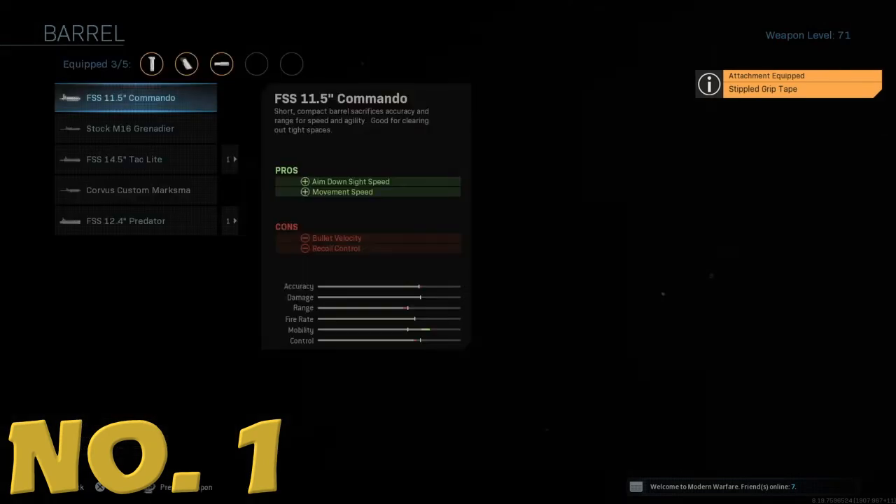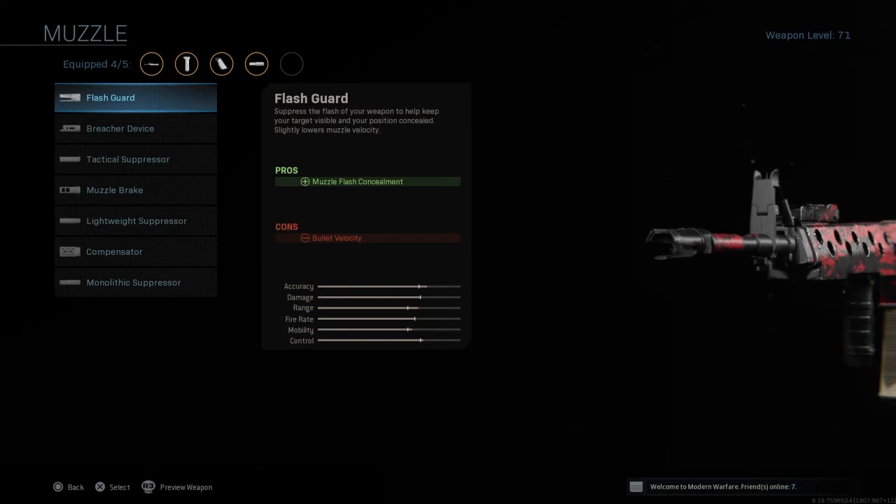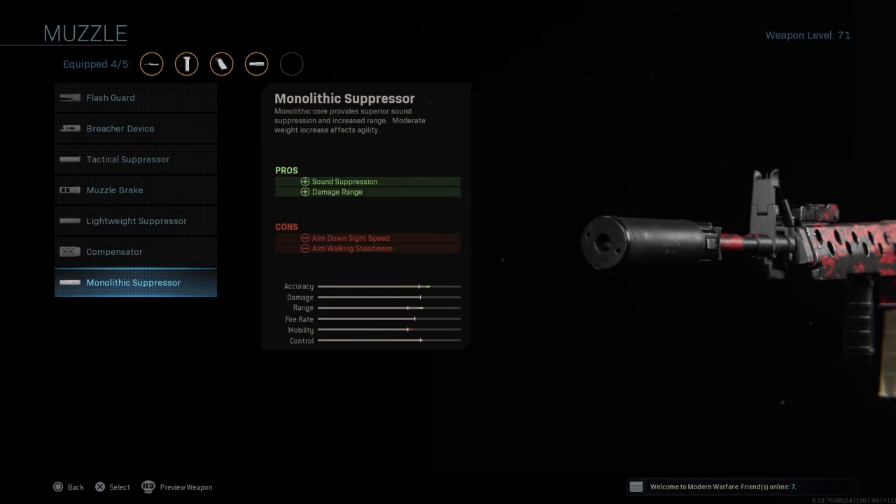Number one: the Muzzle — and there's really only one choice here: the Monolith Suppressor. It's a suppressor, which is dominating the game right now, and it's one of the only suppressors that actually improves your damage range instead of making it worse. Sure, it makes your gun look big and chunky, and you lose a little ADS, but the suppression plus damage range is well worth the sacrifice.